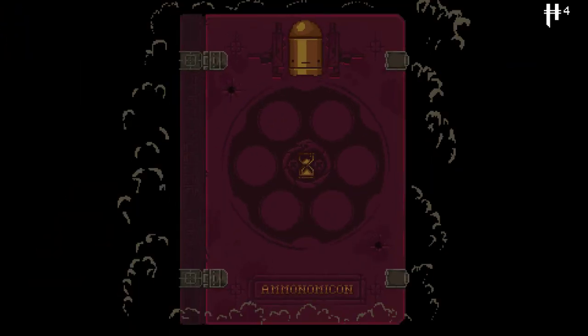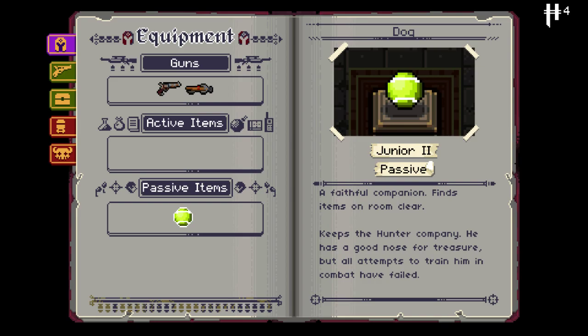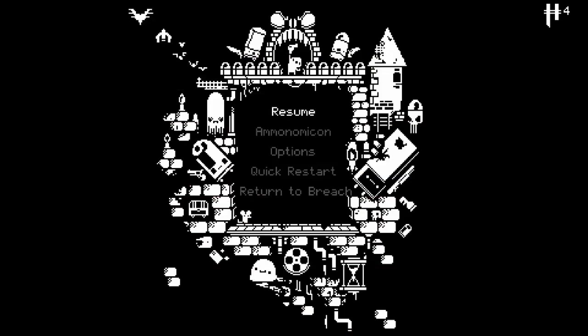Alright, so we start with the dog, I think. That's it - I mean the crossbow too. I forget what the dog does though. I think it digs up ammo and keys and hearts and all that - it's just like extra chance for drops. Is this correct? Yeah, there's the crossbow. Finds items on room clear, very good.